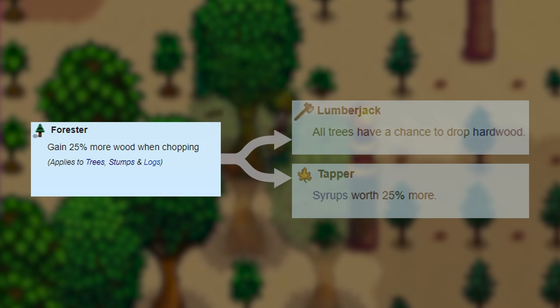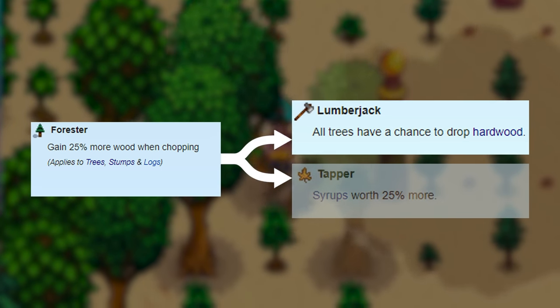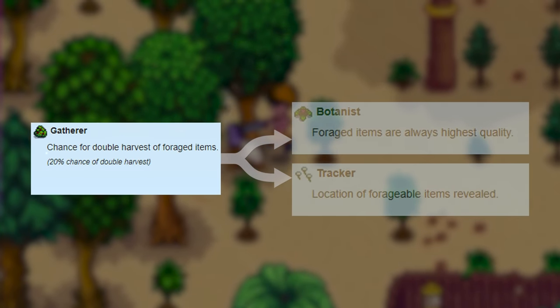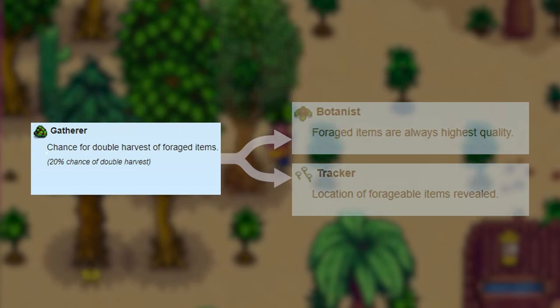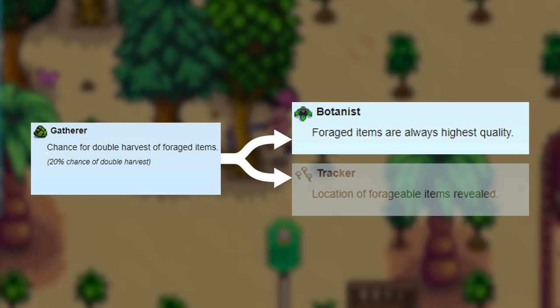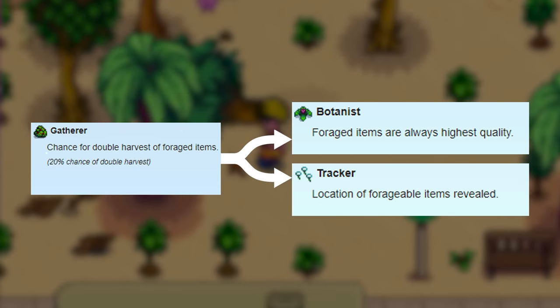Forrester gives you 25% more wood when you chop down a tree. You can then pick Lumberjack to start receiving hardwood when you cut down regular trees, or Tapper to make 25% more on syrups. If you instead chose Gatherer, you'll have a 20% chance of getting a double harvest when you forage an item. At level 10 you can pick Botanist, which makes all foraged items iridium quality, or Tracker, which reveals the location of forageable items.